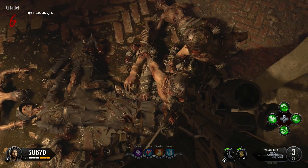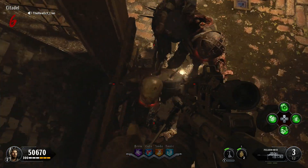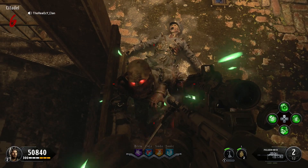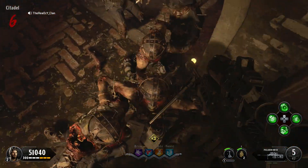Now that you've done that, all zombies will start piling up below you and you can collect power-ups. As you can see, you can pick up power-ups from this position.